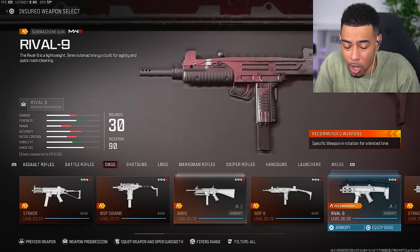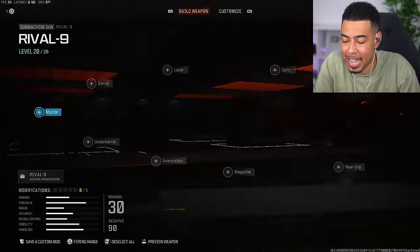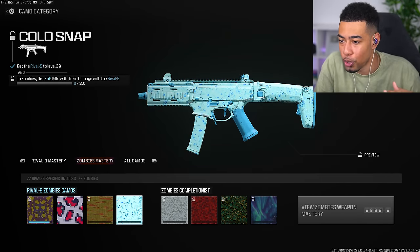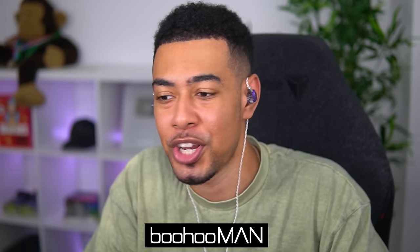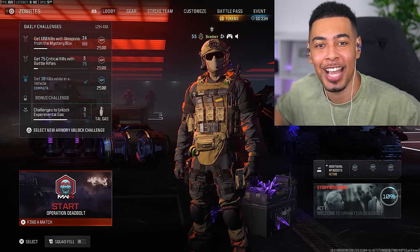I'm on the SMGs now and I've worked through a lot of them. I've got four of them gold. I'm on the Rival-9 now - need to get 250 kills and also 100 kills shortly after using a field upgrade, then toxic damage. I got toxic damage today so I'll be able to use that. We're making our way through. Before I let you guys go, huge shout out to Boohoo - check out all the clothing using the link in the description. There are Black Friday sales going on right now, so make sure you go make use of that. Thanks for watching, I'll see you guys in the next video.